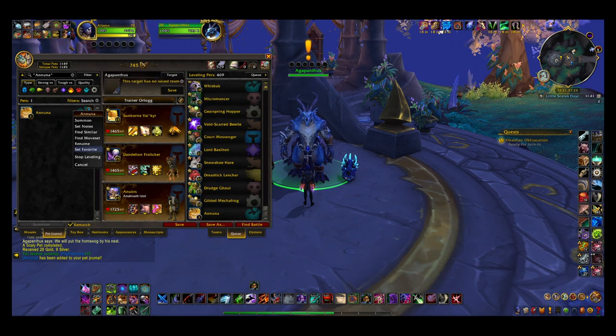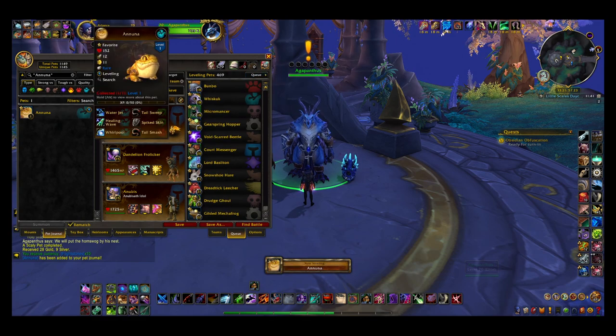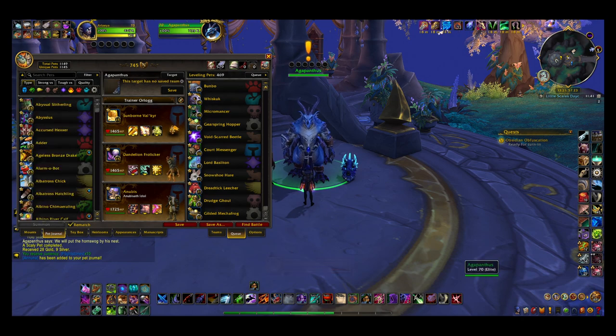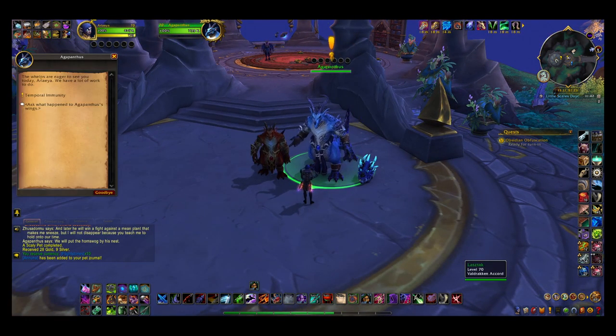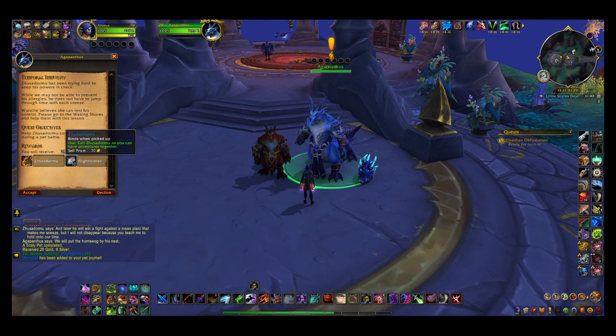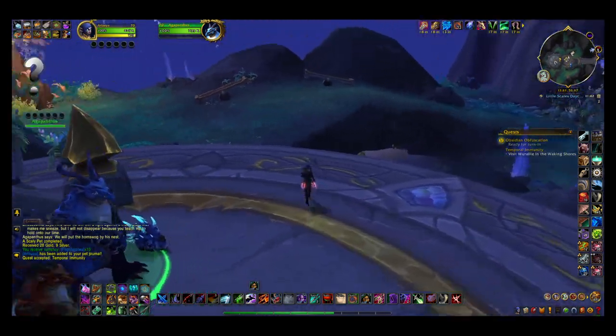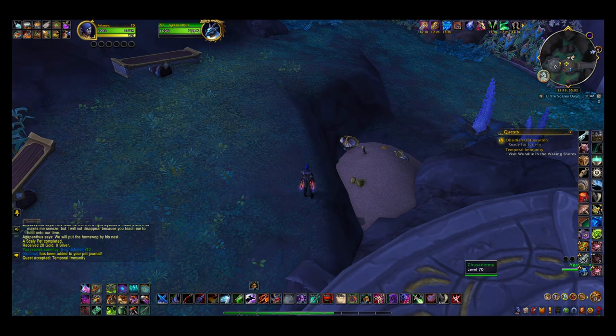Add him to the leveling queue and then set his favorite. And then like the next day you get - oh wait - Temporary Immunity. The whelps are okay. And then you get Zuza Dormo. Zuza Dormo has been trying hard to keep his powers in check. While we may not be able to prevent his allergies, he doesn't have to jump through time with each sneeze. Roarly believes she can test his control. Please go to the waking shores and help them with this lesson. Help Zuza Dormo confront his allergies during a pet battle.